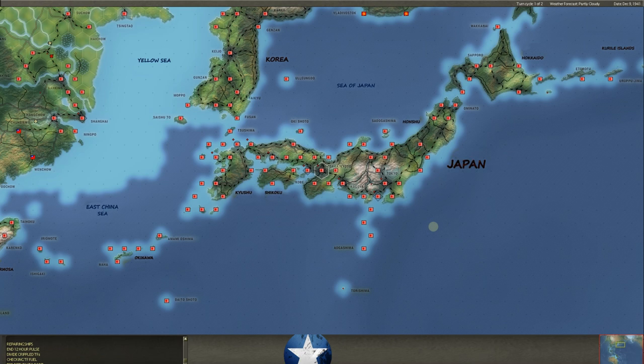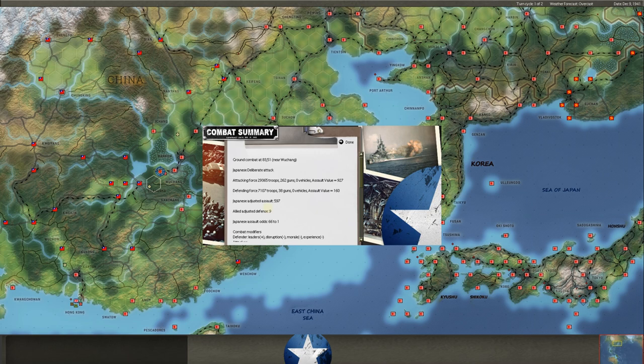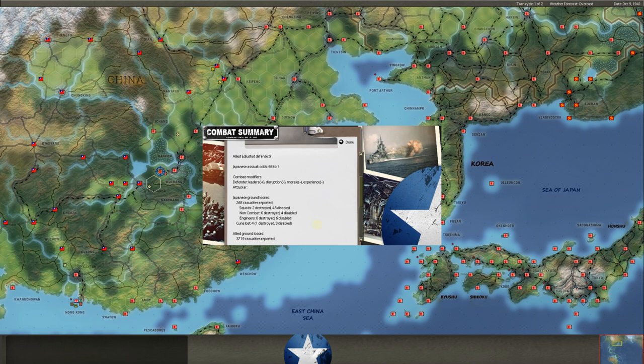Land move attack phase — the ships are basically done, and this is going to be all the land attacks and combats. We've got ground combat. He's pushing back at Changsha. These units are already moving back to Changsha; we can see his strength — 388, 310, 173. We don't have much to work with — those guys are going to have to retreat. They popped down to this hex. His odds were 66 to 1; he took 268 casualties, we took 3,719.